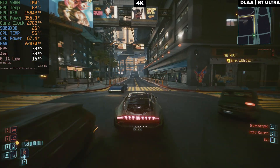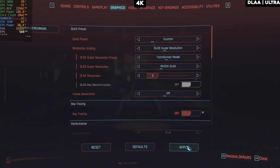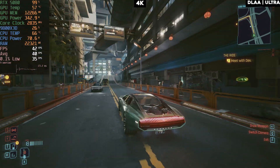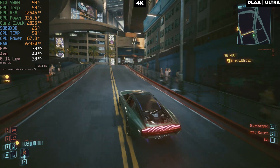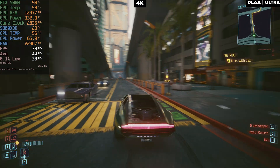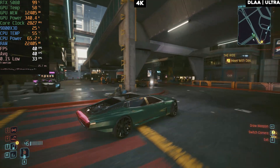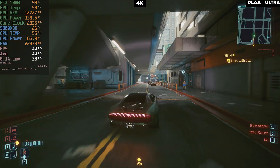Now turning off ray tracing entirely and going with just ultra settings. From 35 FPS we're getting 42 FPS, which is not a significant improvement. You'd rather have ray tracing turned on than go without it, since it only gives about a 5% improvement without it. I don't see the point in turning off ray tracing on the 5080 because the improvement is pretty minor. Right now we're using close to 13 GB of VRAM and still maxing out GPU power.